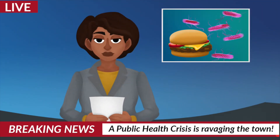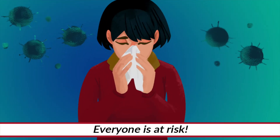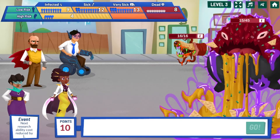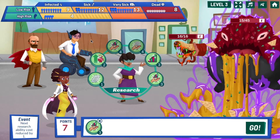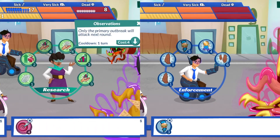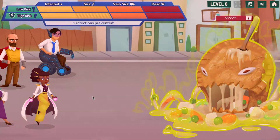Breaking news: a public health crisis with a foodborne pathogen is ravaging the town. Everyone is at risk — some more than others — but don't worry, the Outbreak Squad will help us fight each outbreak monster. Players choose a squad member's ability and add it to the abilities list, then strategize what methods and ability combinations are most effective before the outbreak strikes again.